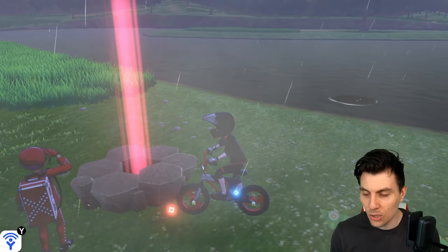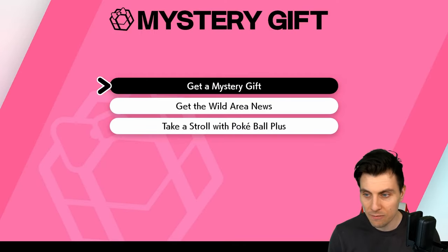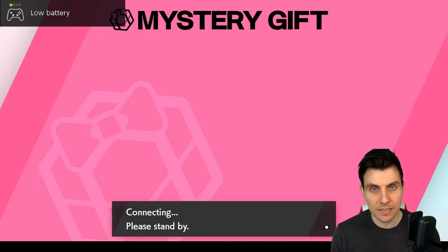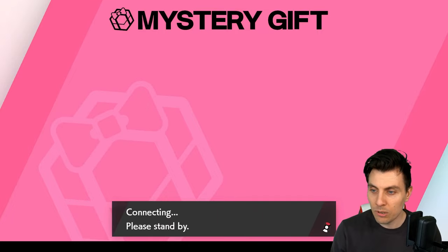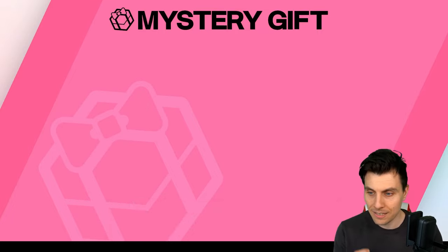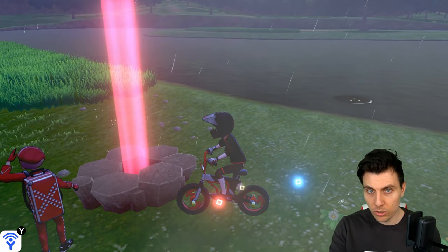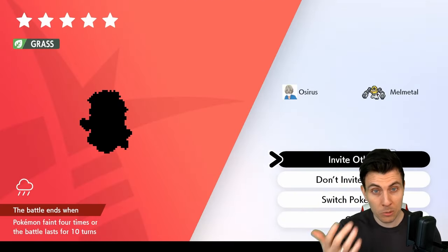What you want to do is come over to your Mystery Gift and then come down to Get Wild Area News. Once you've done this, it will update the game — it'll update all the dens in the Galar region, Crown Tundra, Isle of Armor, right across the board. You'll pop up with a message saying it's been updated. Then you want to hunt for one of these dens with a red beam — not the rarer purple ones, just the red ones — and you'll be able to come across these Pokemon.